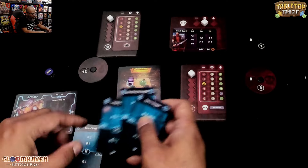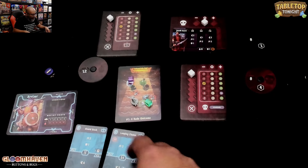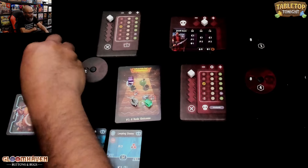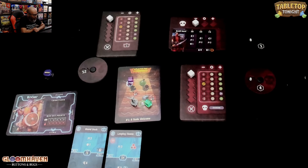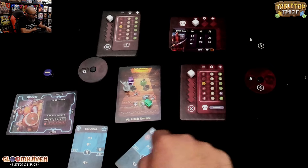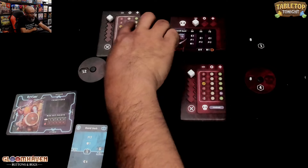We're going to go with Shield Bash. And then Leaping Cleave might be a good one as well. That symbol is the jump — so I can go through hazards as well. So I'm going to do 15 to 54. My initiative is going to be 15, and then we roll for baddies. They've got a minus, so they're going to go at 30, but I'm first. I can jump through hazards and obstacles. I'll do one, two, three — no need to jump. I've done Leaping Cleave for the bottom, and then I'm going to bash with three.